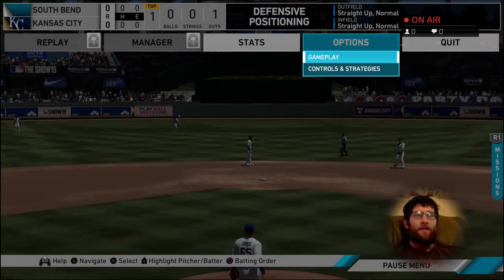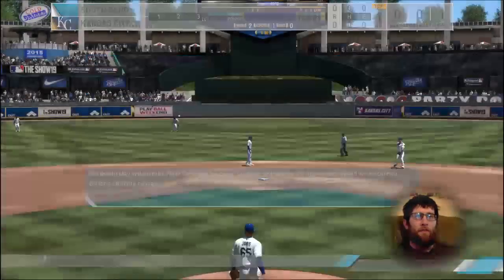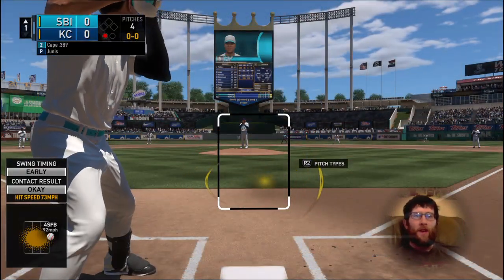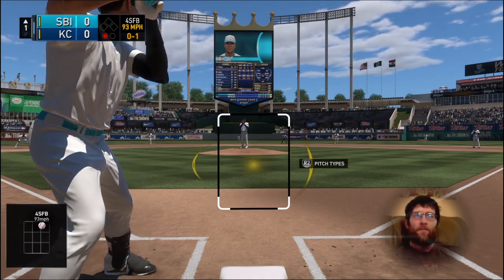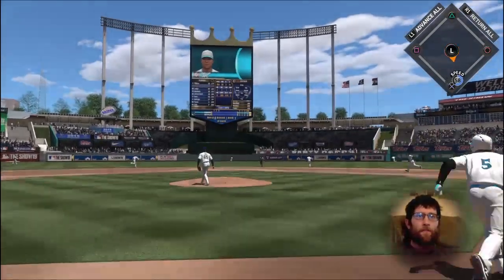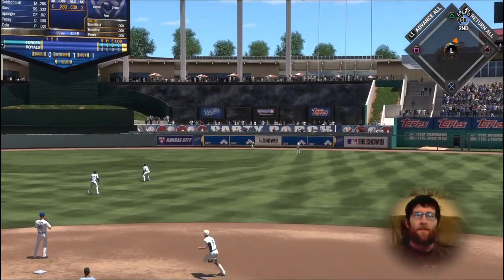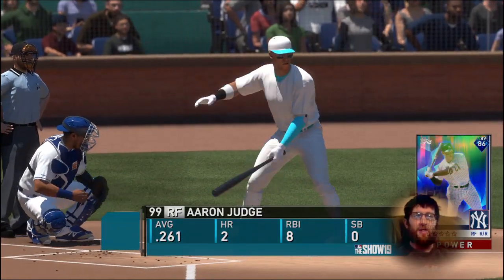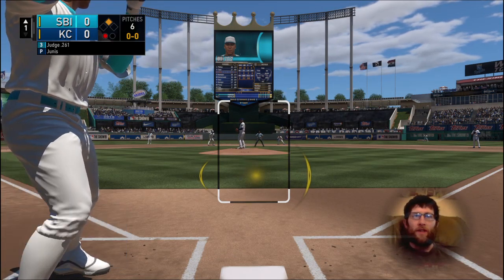Let's go into the settings and show you a couple other PCI appearances that you might like. This is kind of similar but it's a bit of an offset. Always be looking fastball, because it's easier to adjust to the off-speed this year. It's a lot harder to try to catch up to fastballs, so always be thinking fastball and adjust to the off-speed.